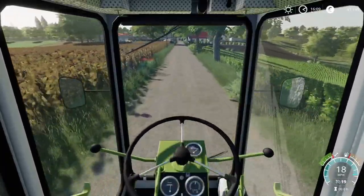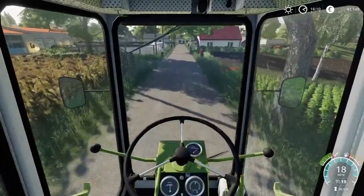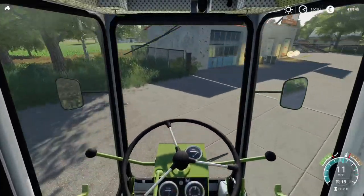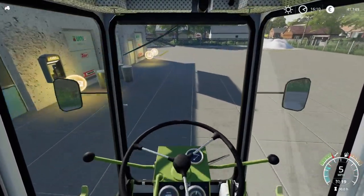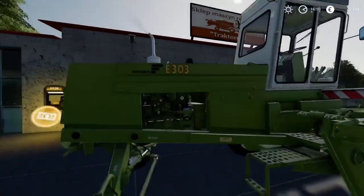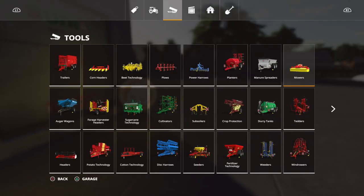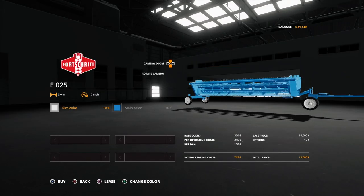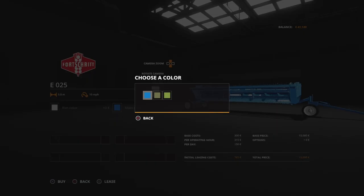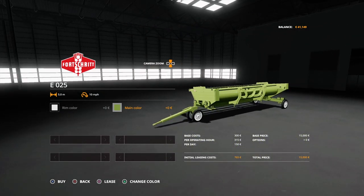Luckily the header has a trailer kind of built in, and we haven't got far to go to get to the grass field, so it shouldn't take too long. Now that field hasn't been fertilised — because it's fully grown I couldn't put any fertiliser on it — but once it's been cut I should then be able to get at least one more fertilising state, which means it'll be more productive on the next cut, which could potentially be tomorrow morning. Rim colour is the same, main colour is green — that looks about right to me. Let's buy that.